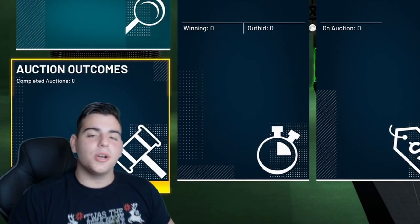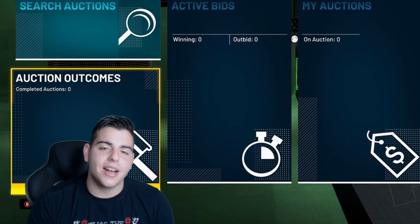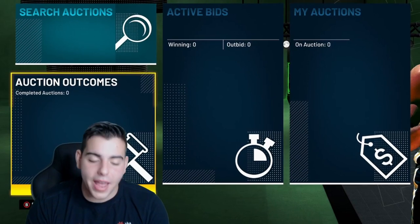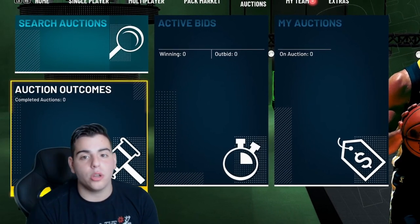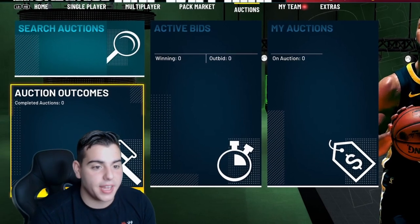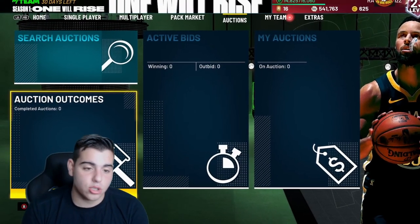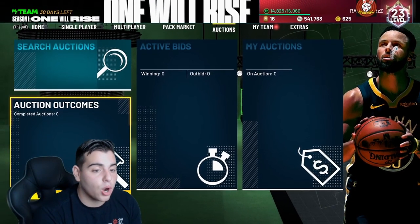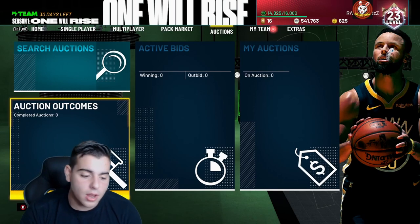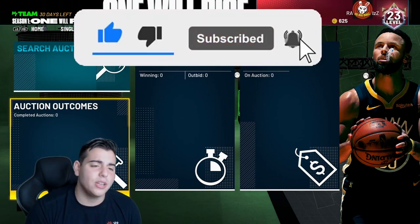What's good YouTube? It's your boy Bugs back on another NBA 2K21 My Team video. Today we have the best possible VC glitch where you cannot even get banned while doing this. It is simply playing the game, and this method is going to make you around 20,000 to 30,000 VC per hour. If you are new, make sure to smash that sub button, drop a like, and all that good stuff.